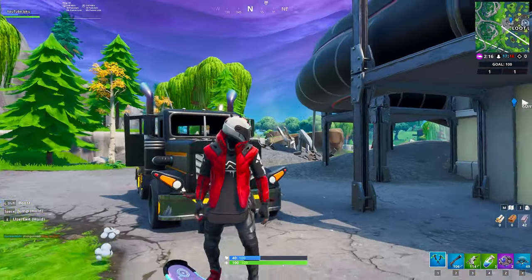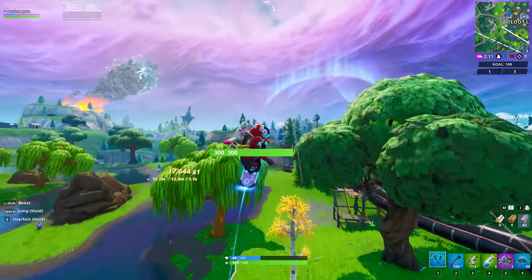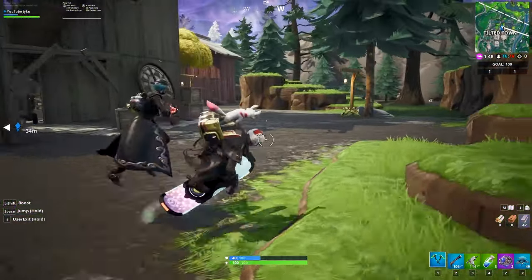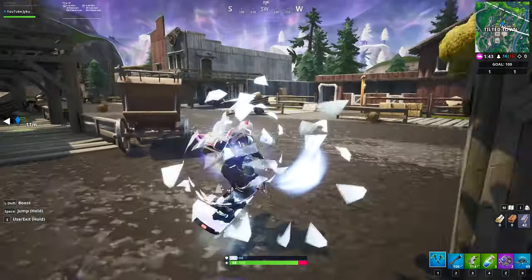Now you guys can pretty much go to any named location that you want, but I was working with the zone here, so you have to keep that in mind. Also keep in mind that Tilted Town does not have cars — it's a wild west theme right now, so it's all carts. There's no point going there right now.